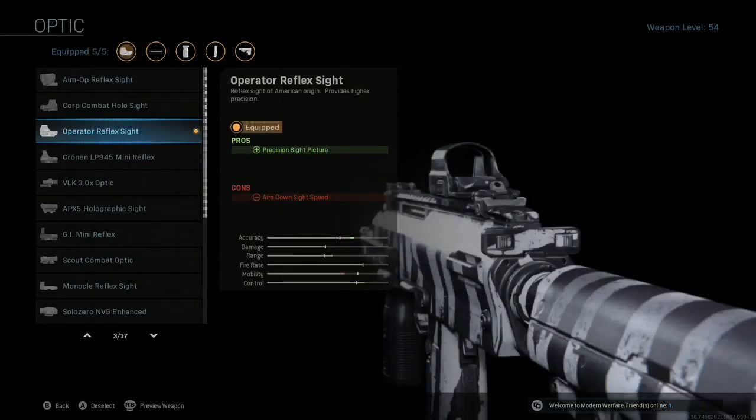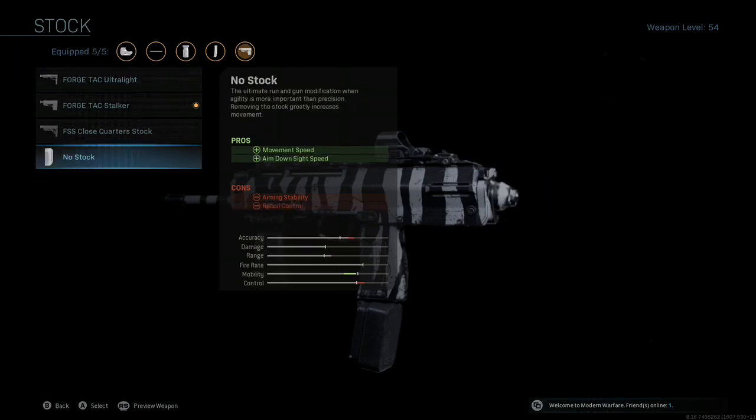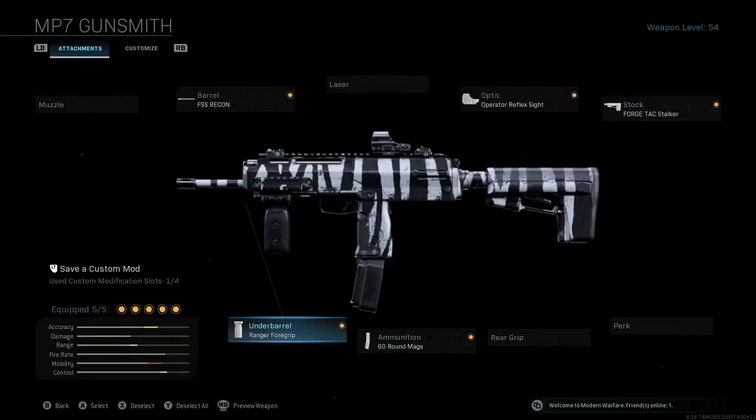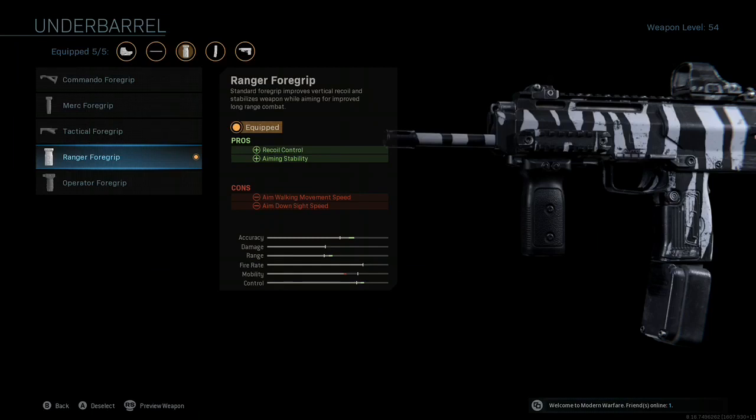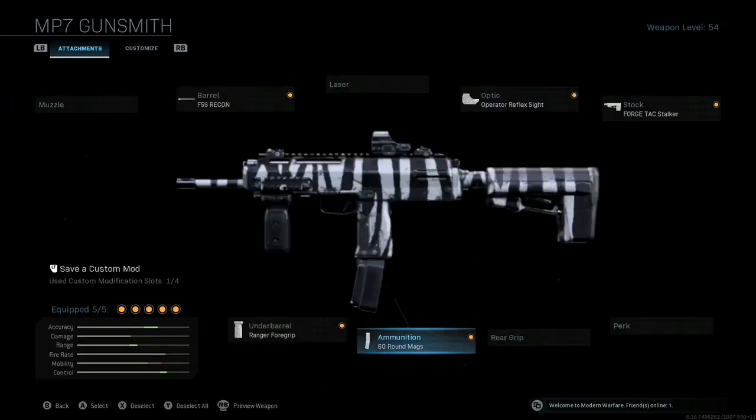The sight is just a precision sight picture. The stock is aiming stability, and it's really the most useful one for Plunder or Warzone. Ranger foregrip for recoil control and aiming stability, and 60 round mags obviously for more ammo where you don't have to reload as much. So this is for close range only, or far range — like for lasering people out of the sky if you really wanted to, I've done it. Say someone's on top of a building that you're inside of, you sneak your way up there and just spray them down, and boom, they're dead.